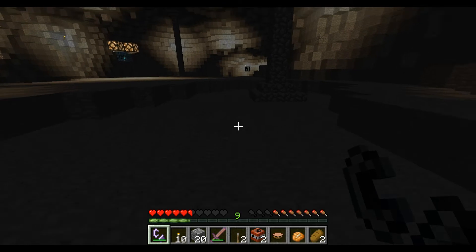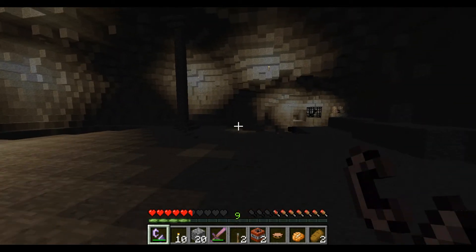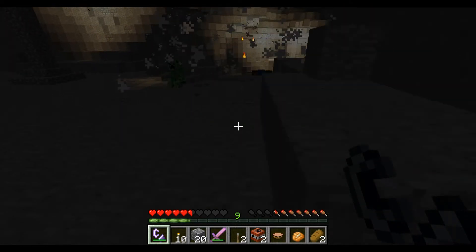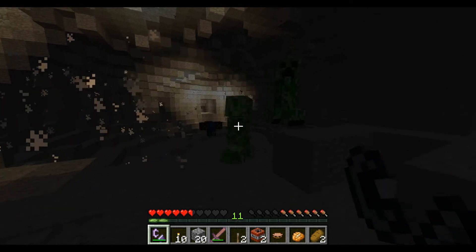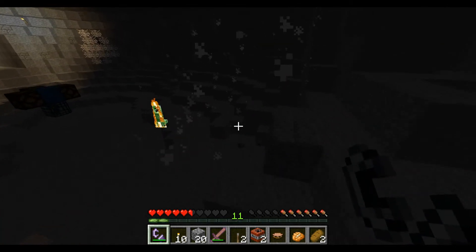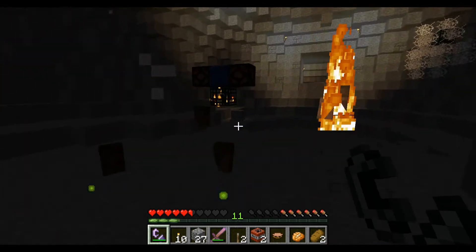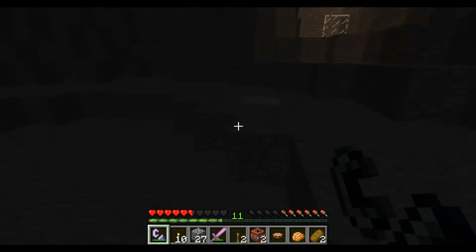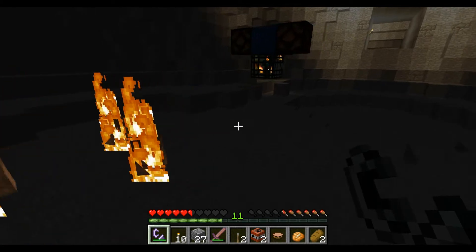Cobblestone is also a huge resource in this map because it's basically everywhere, but you can't mine it with a pickaxe because there are no pickaxes or any way to get a pickaxe in the entire map. So what you basically have to do is mine using creepers. That's another reason why I give out a flint and steel at the very beginning — so that you can mine using creepers.